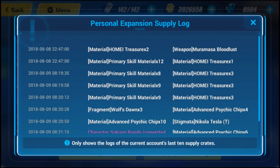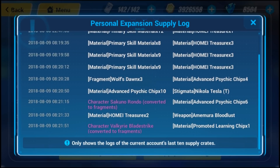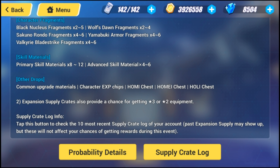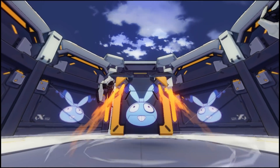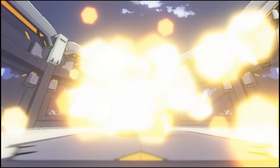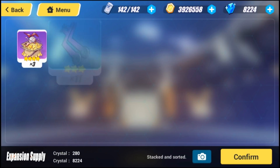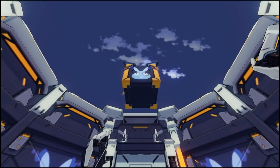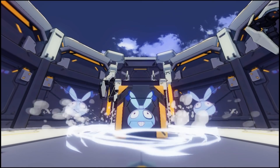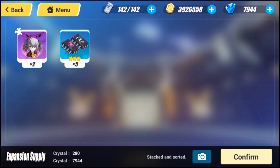Let me count — one, two, three, four, five, six, seven, eight — so we have two more singles left. Pull nine and ten — we got Wolf's Dawn souls. So we got two A Rank valkyries in a full ten-pull, which is not bad. I'll take that. Now let's jump into the first multi.